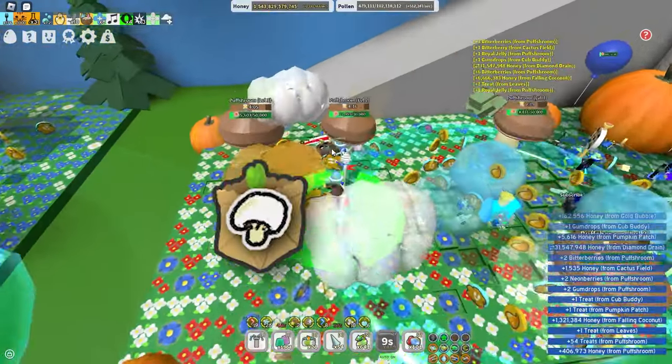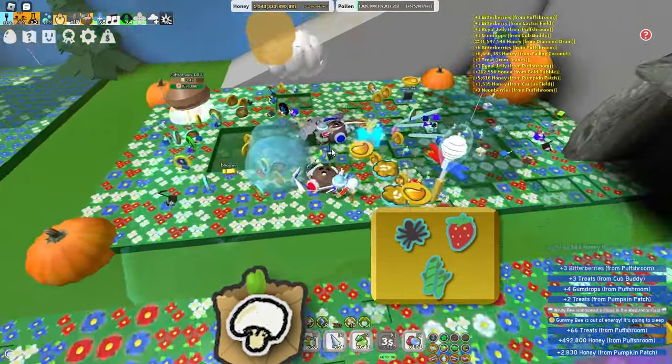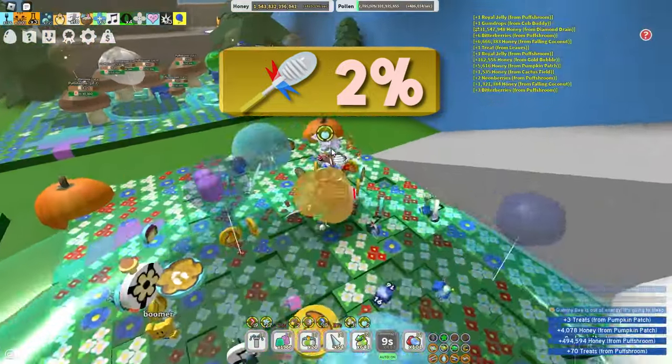Next is the White Bud Mushroom. This one can be found by breaking puffsrooms in the 5 bee zone, along with a very rare chance of getting it from sticker planters. It grants a 2% pollen collected from tools increase and gives free soft waxes.